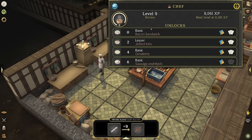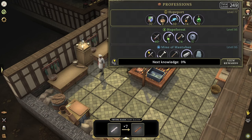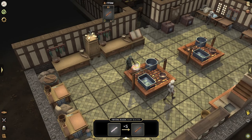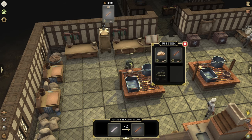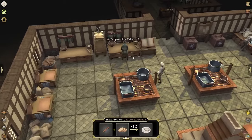Bacon sandwiches unlock at level zero, so you could do it right away. You could also start doing other recipes as well, but this I found to be the easiest. If you're not wanting to do a lot of fishing and running back and forth and banking, this is the easiest. So we're going to go through this frying pan with basic raw bacon. We're actually going to click the preparation table and use item — we're going to use the bread over on the preparation table. You want 12 each, because that is going to be 24 slots in your backpack. You want to utilize all 24 slots.